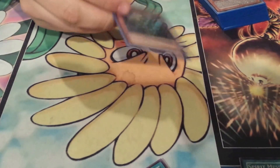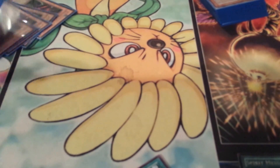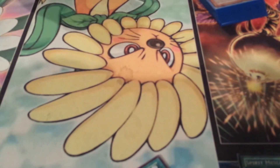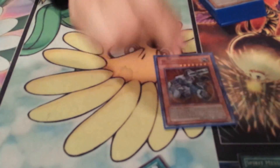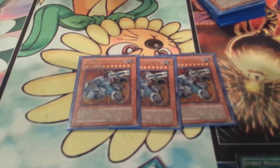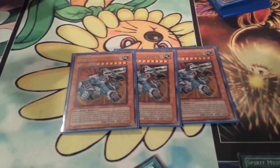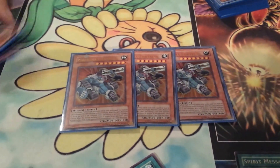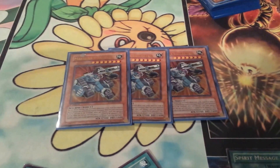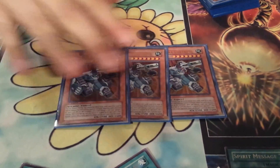One Birdman for Synchro plays. You can special summon something, bounce Birdman back to your hand, then ditch it with Fortress. Three Fortress - I run the Machina engine because it's more consistent. You'll always be able to get rid of dead eights in your hand with Fortress and Cannon. You can Foolish Burial for Fortress and just get rid of the useless eights in your hand.